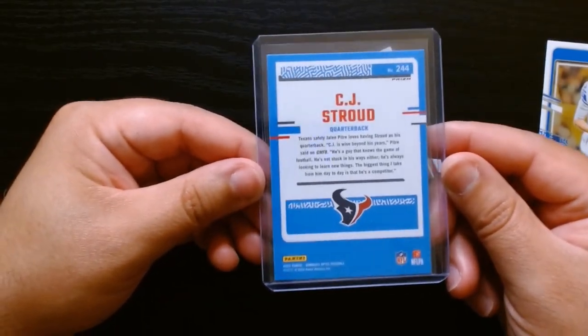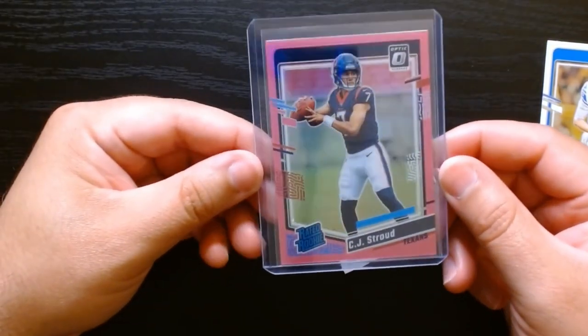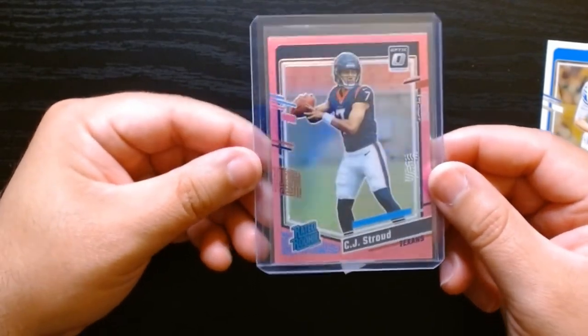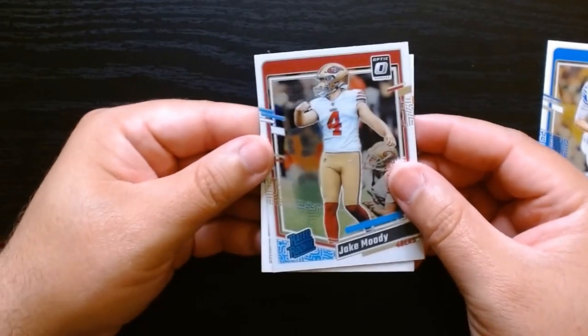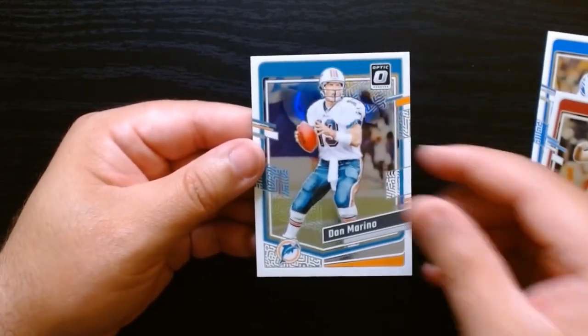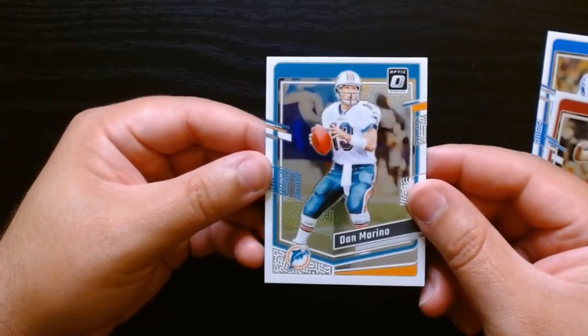He is the best rookie, best quarterback to come out as of right now, so this is awesome — best pull in the first pack. We also got Jake Moody as our other rookie, and hey, Dan Marino — OG QB, nice.